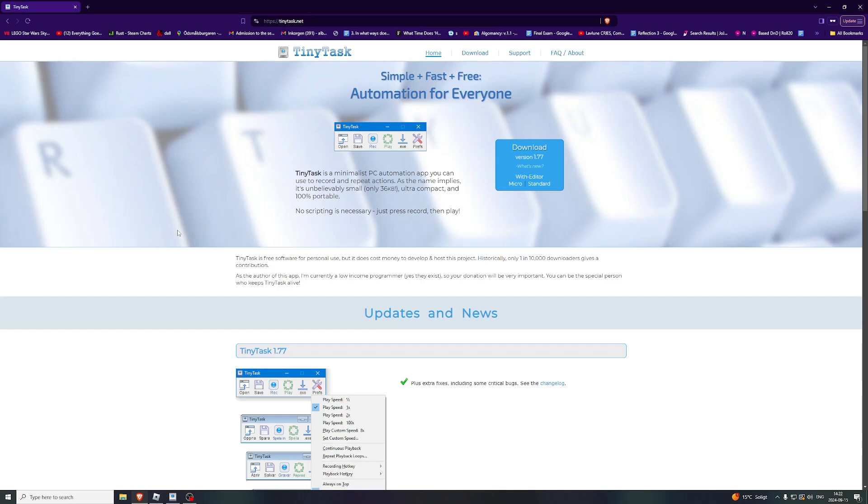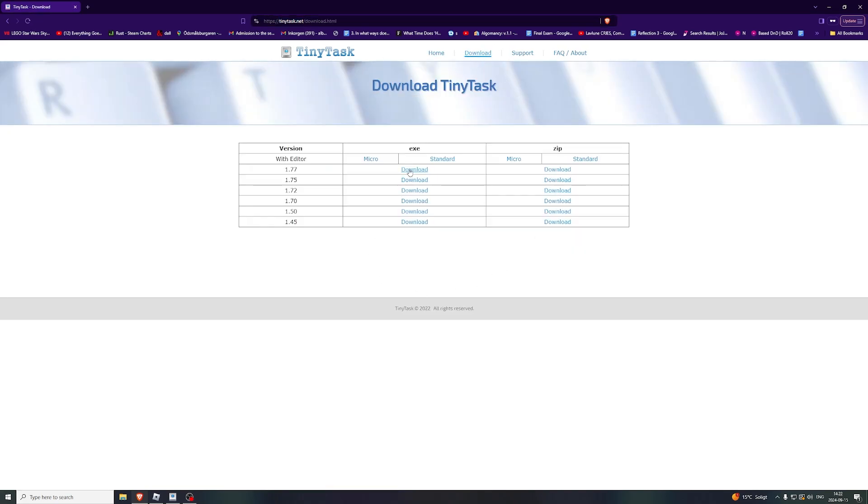To do this we're going to use a software called TinyTask. The first thing you want to do is go to tinytask.net — there will be a link in the description as well. We're going to download this, so once we're here we're going to click the download button, go to 1.77.exe and press download.